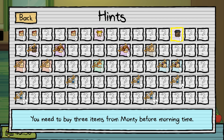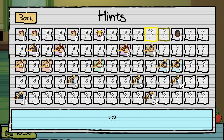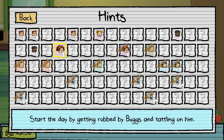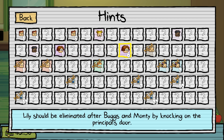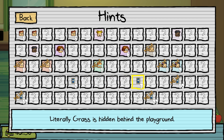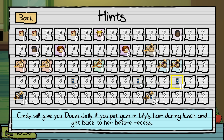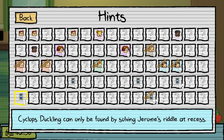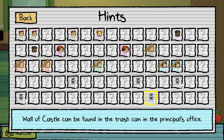For Jerome, you need to buy three items from Monty before morning time. I'll try to remember that. Jerome number five: you need to have cigarettes by the time you go to get the laser pointer from the bathroom. For the teacher: start the day by getting robbed by bugs and tattling on them. Lily should be eliminated after bugs and Monty by knocking on the principal's door. Freeze Guy Jim is in one of the cubbies. Little of the grass is hidden behind the playground. Cindy will give you dumb jelly if you put gum in Lily's hair during lunch and give it back before recess. Thirteen: Cyclops duckling can only be found by Sylvie Jerome's riddle at recess. Wall of Castle can be found in the trash can in the principal's office. Noted.